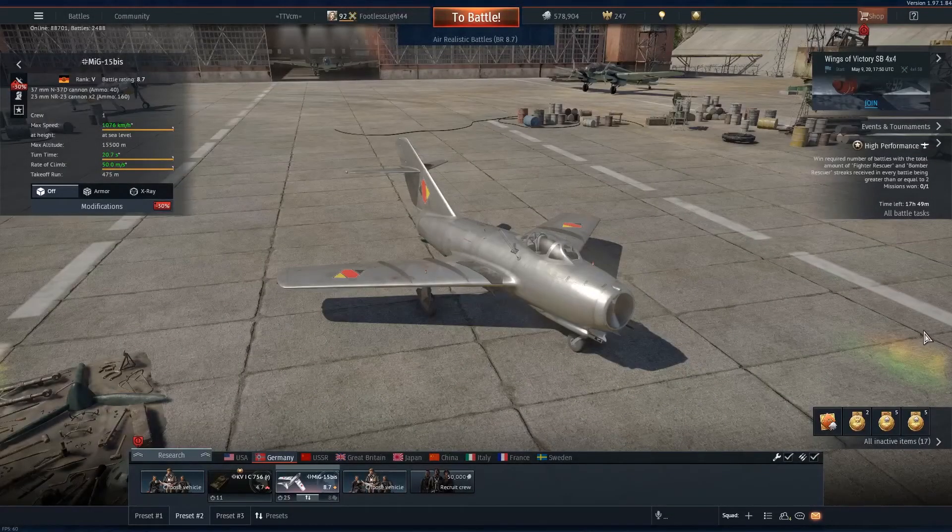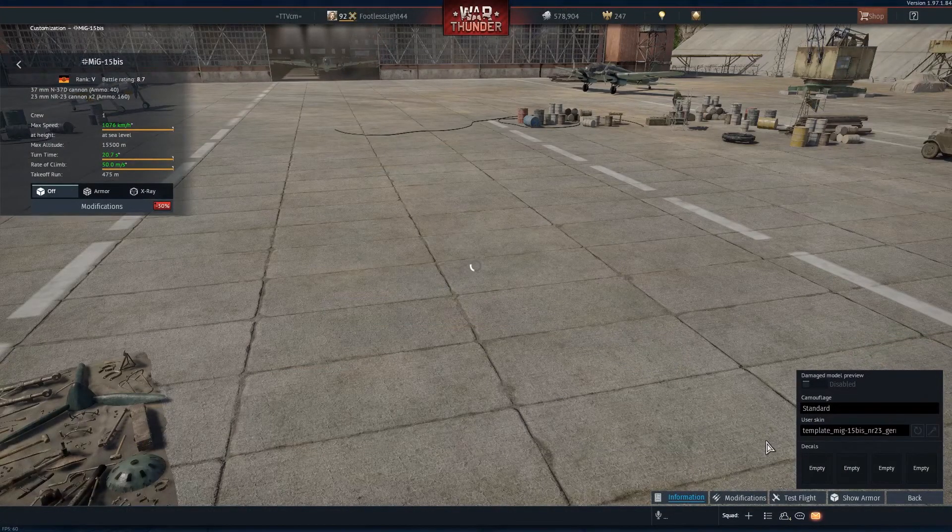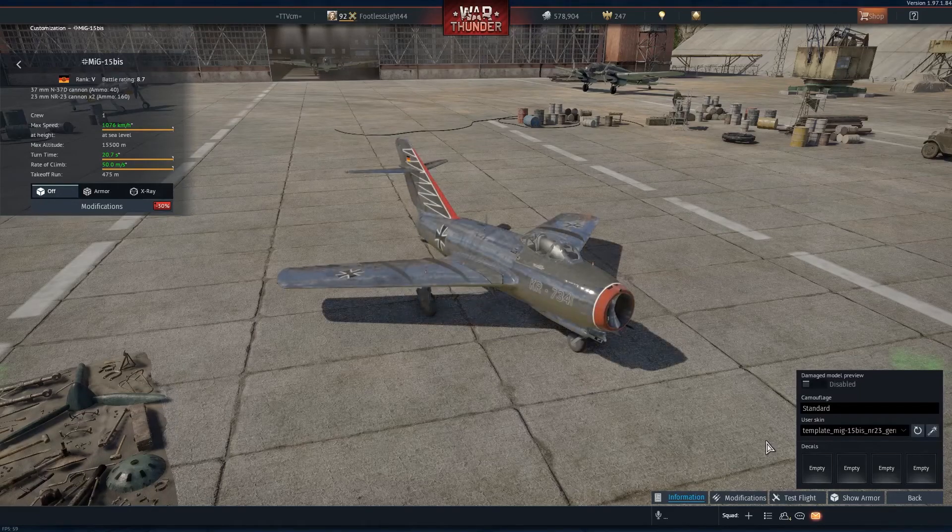Hey guys, it's me and we're here with another War Thunder video. In this video I'm gonna be playing the MiG-15, the German version of course, the BIS — the exported Russian MiG. We're gonna be using a skin created by a good friend, King Rora. I'll put a link to it in the description if you guys ever want to check it out.